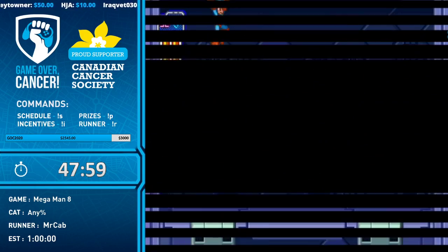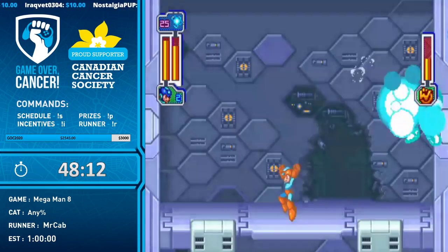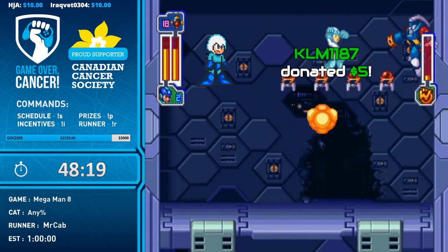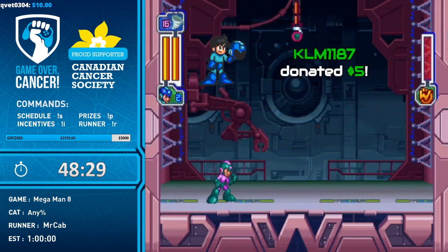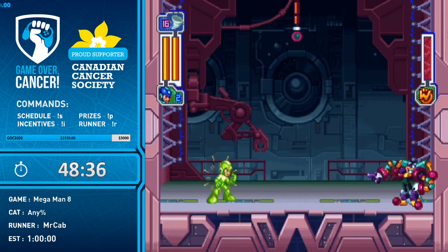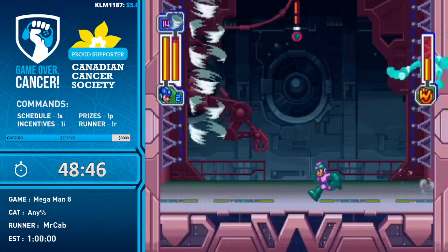Grenade Man is next — we have something better than the buster now. His laughter fades as he realizes he's in over his head. As seen in the first fight, when Grenade Man gets to low health he breaks the floor down. You can actually finish him on the first level here with the proper weapons — and done! On Legacy Collection 2, if you fall through and he explodes in the air the health drops; on PS1 it doesn't drop. Strange.